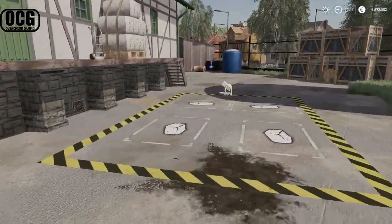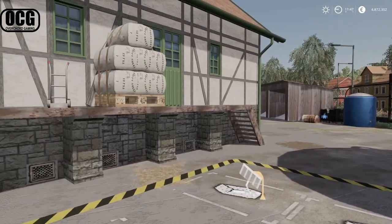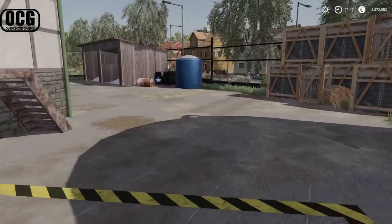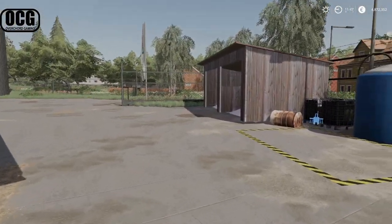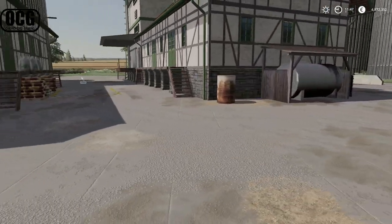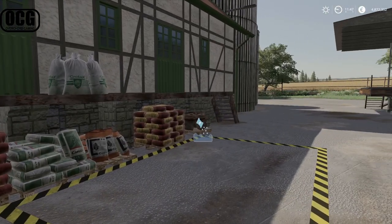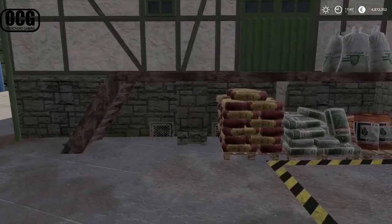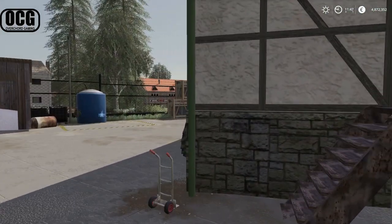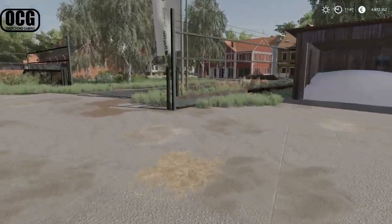At the Baywar, for selling grain head over to the silos where the unload point is right there. For selling bales, go all the way around the other side of the building — where you can see the wool pallets there are also markings for bales, and you can sell both bales and wool pallets there. Back near the entrance you can buy fertilizer, and up the center aisle between the buildings you can pick up seed — just like at the garden center but from purchase points you can fill trailers from directly.